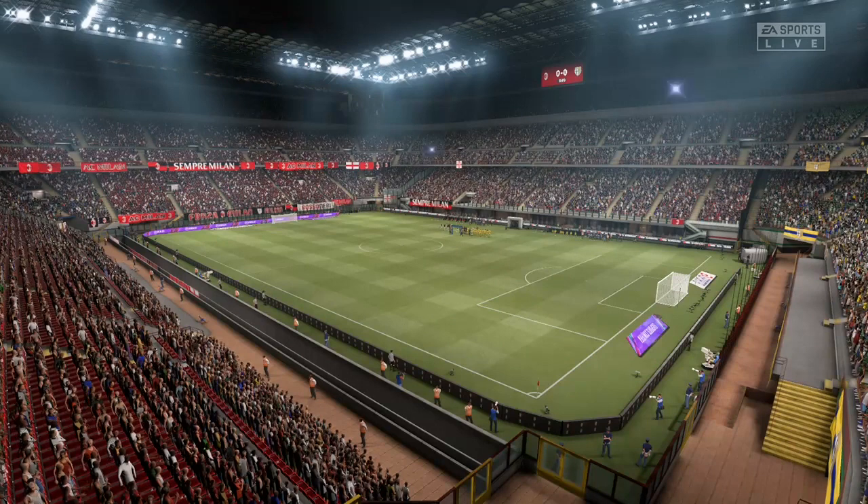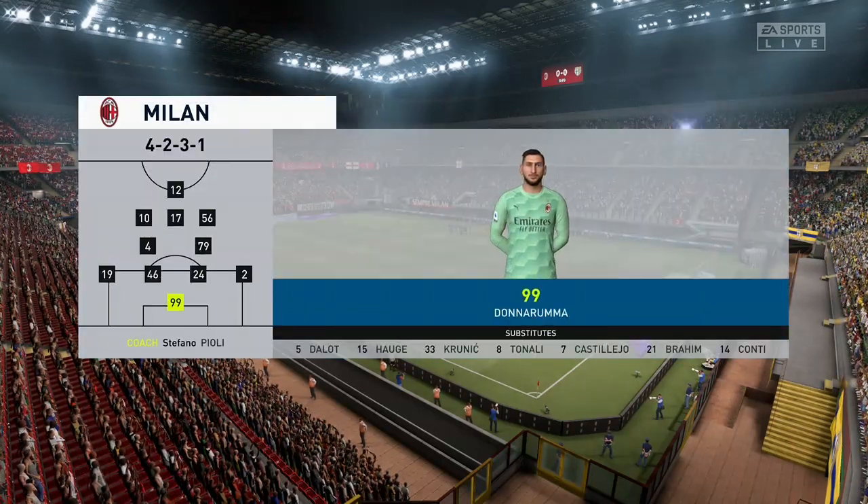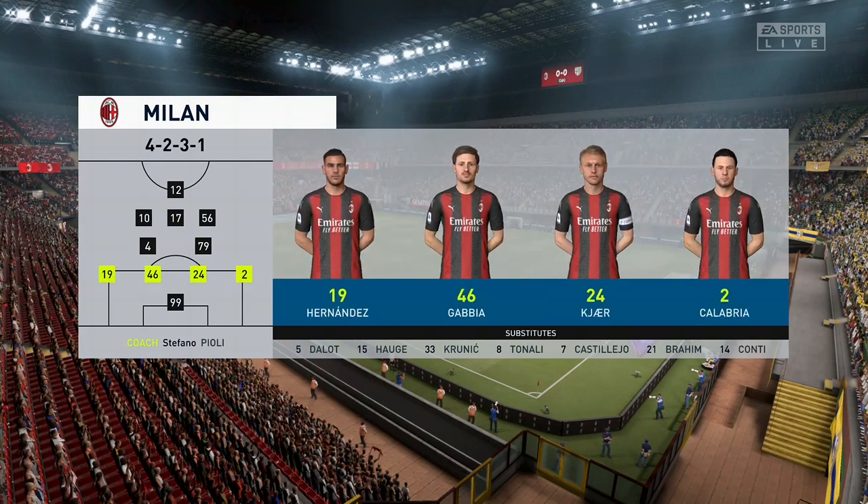This is the Milan starting 11. Gianluigi Donnarumma is the keeper. Theo Hernandez starts with Davide Calabria in the full-back positions, and leading the line is Antejevic.